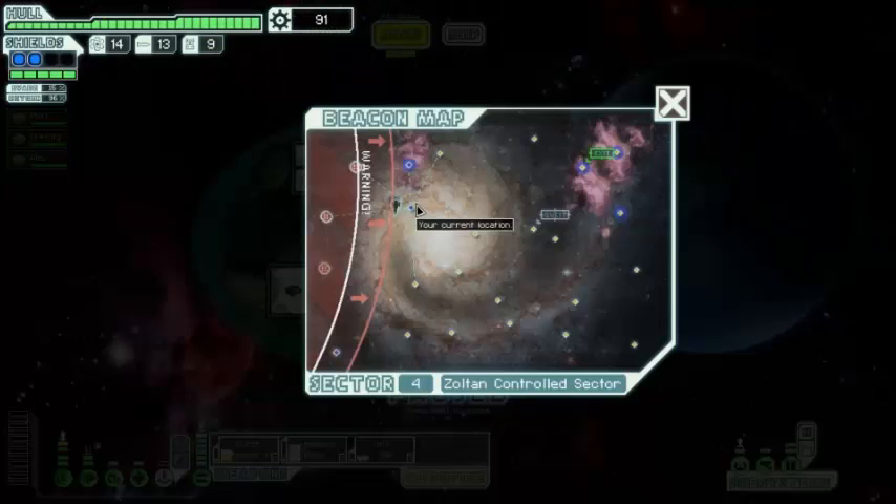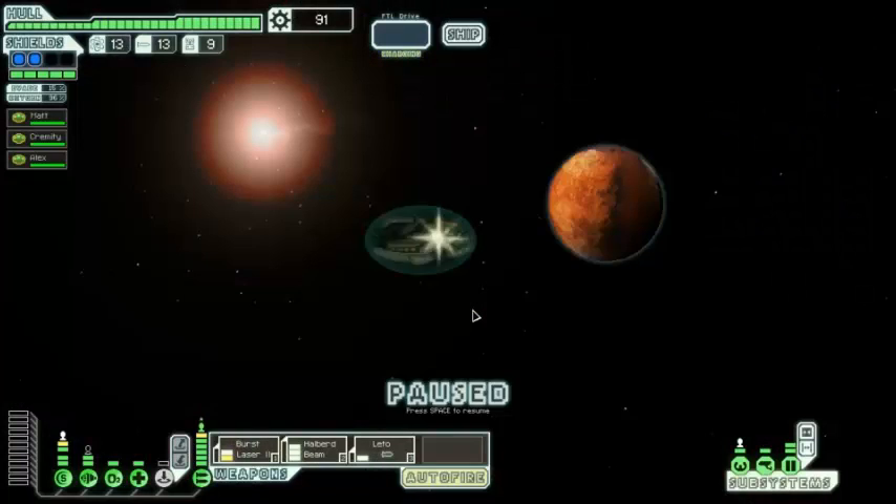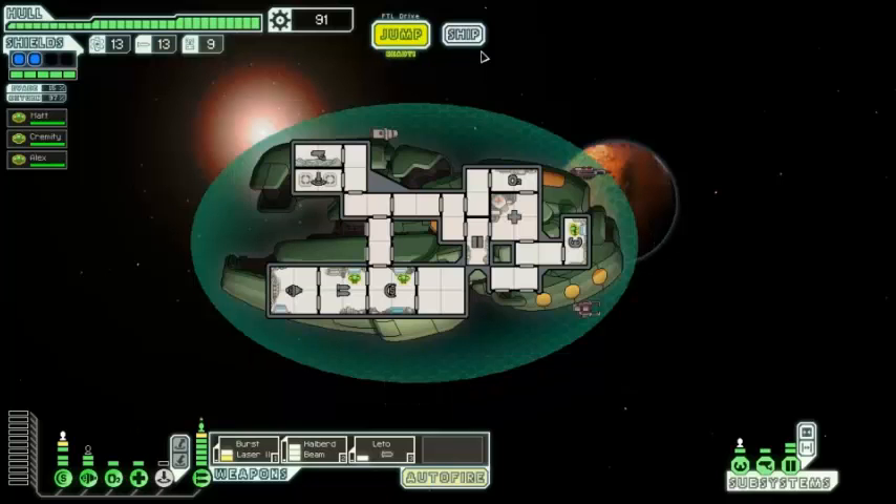They are over there, and I guess that's where we're going. I think we'll actually curve around. I could probably buy another system for my ship. A light asteroid field is entering the atmosphere of a nearby planet — a firework show on a galactic scale. There is little to do but take in the ambiance and program the next jump.